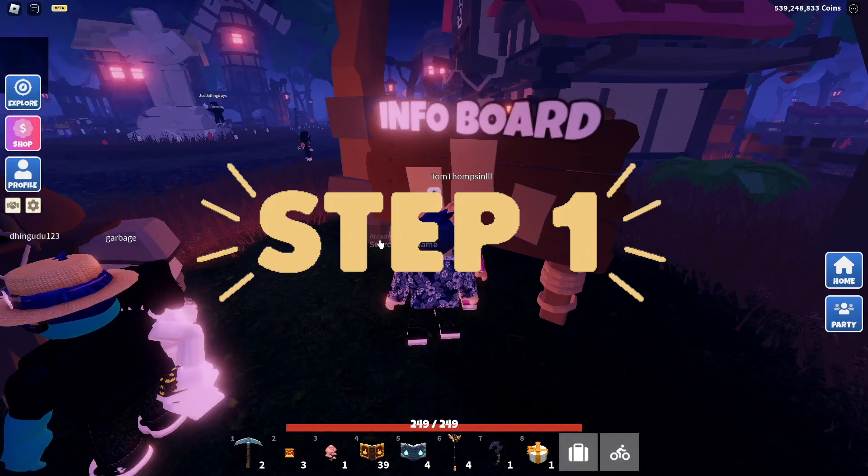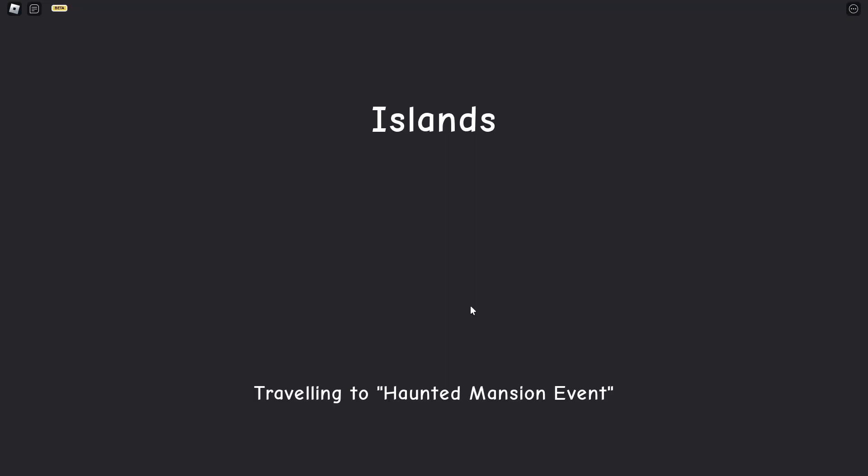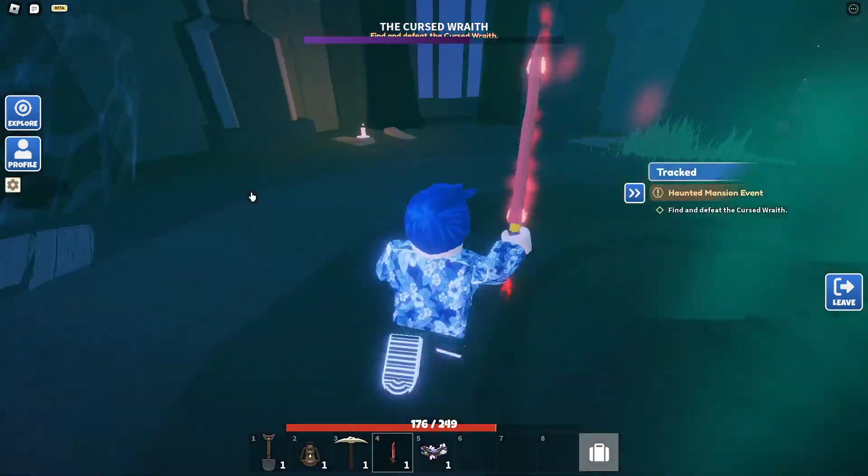The first step is to head over to the info board and click 'Search for Game,' which will put you into a queue with a bunch of other people.